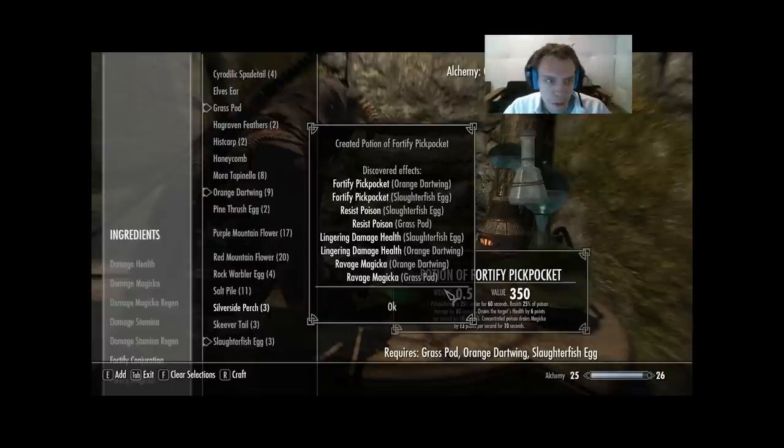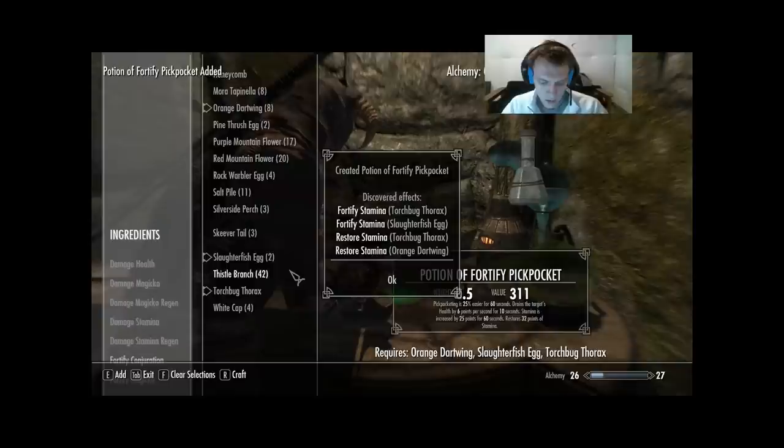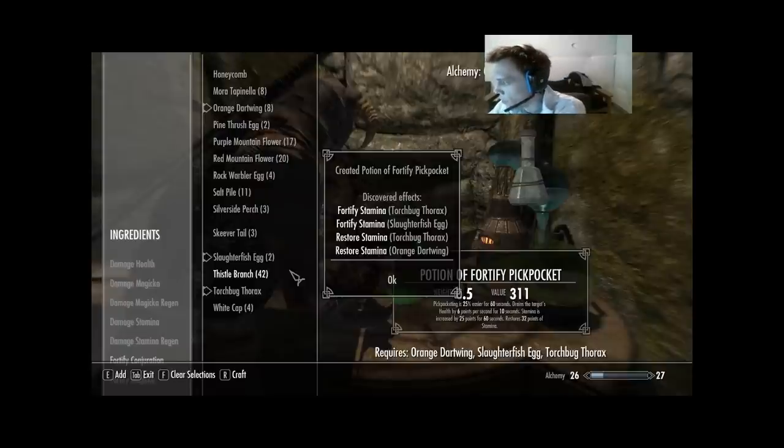Next: Orange Dartwing, Slaughterfish Egg, and Torchbug Thorax — which raises Alchemy to 26. On Slaughterfish Egg we got Fortify Stamina, which is its final effect, so it's off the list. Orange Dartwing got Restore Stamina, also off the list. And on Torchbug Thorax, which is new, we got Restore Stamina and Fortify Stamina — two out of four.